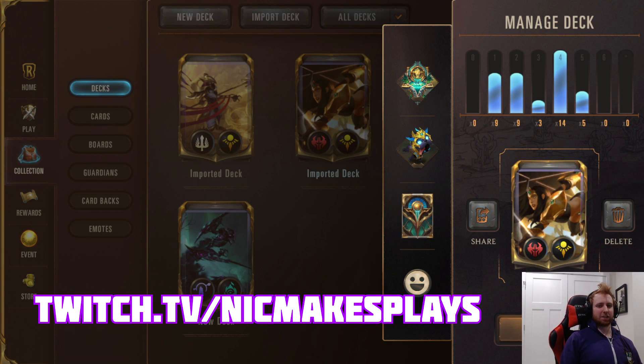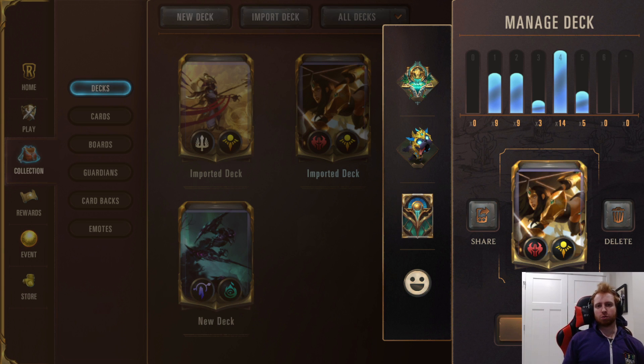Hey everybody, NickMakesPlays here. Today I'm going over my Sivir LeBlanc deck. This deck is super cool because it adds two new champions together in one deck, Sivir and LeBlanc. Both have five attack and both make great use of the reputation keyword. So I'll be going into why they work so well together right now.